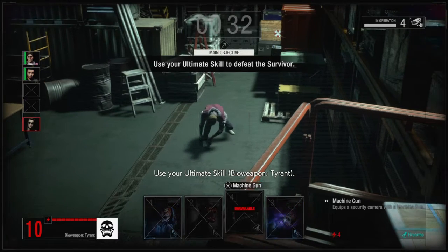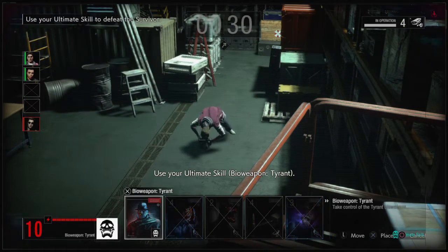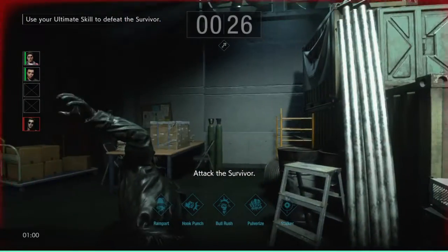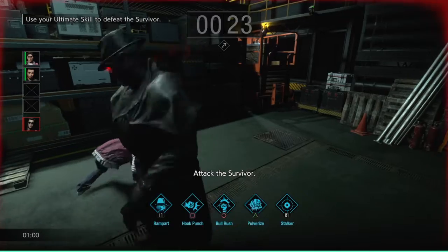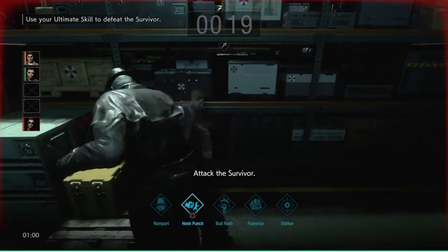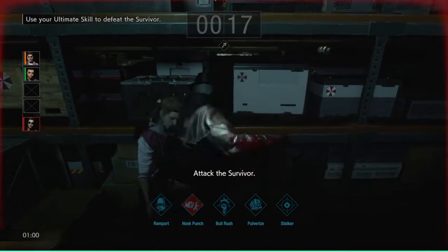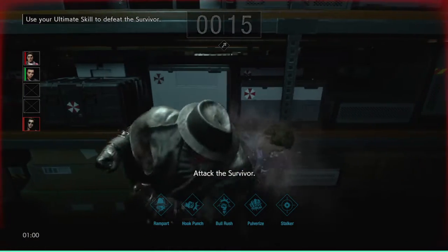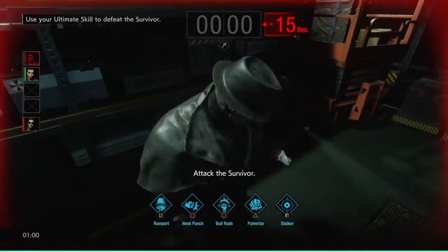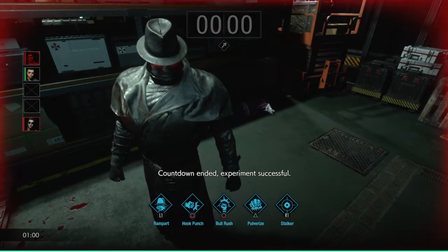Use the machine gun skill card to defeat the survivor. Use your ultimate skill. Attack the survivor.